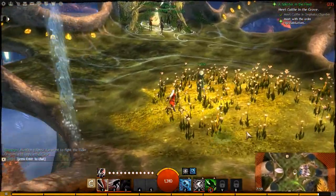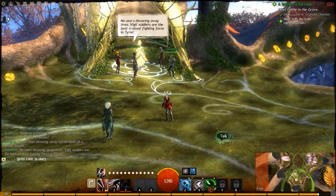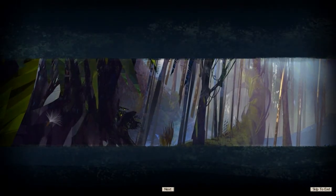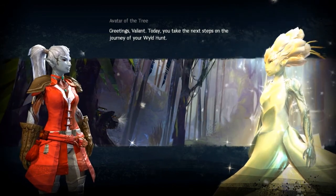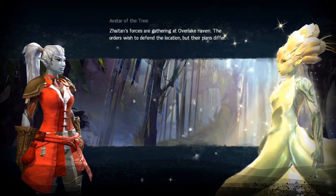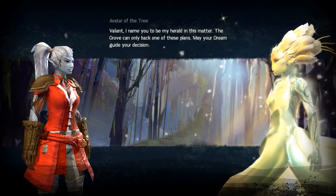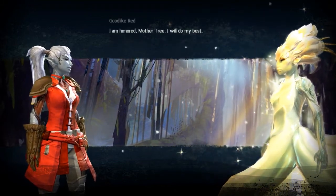Munition golems — you want to fight the Elder Dragons with toys and dollies? Better than throwing away Sylvari lives on a direct assault. Vigil soldiers are the best trained fighting force in Tyria. Today you take the next steps on the journey of your wild hunt. The dance forces are gathering at Overlake Haven. The orders wish to defend the location, but their plans differ. Valiant, I name you to be my herald in this matter. The Grove can only back one of these plans — may your dream guide your decision.